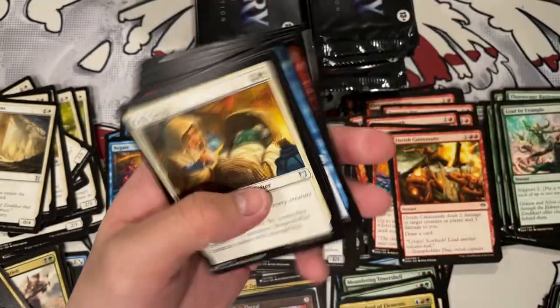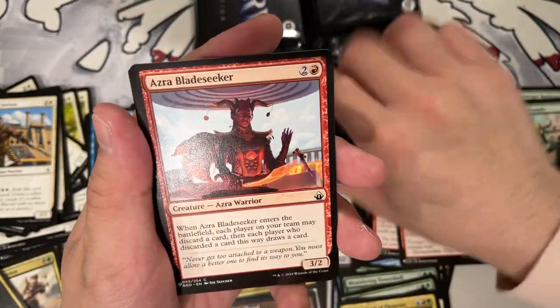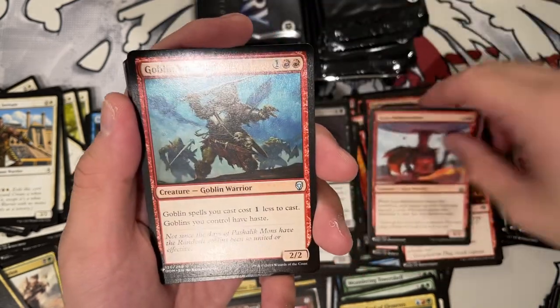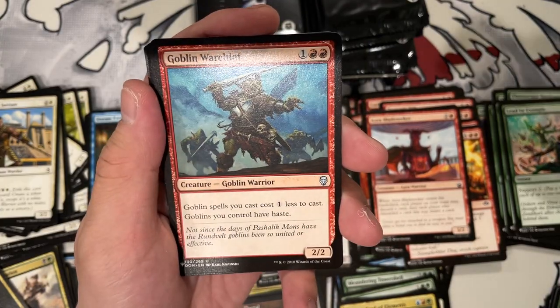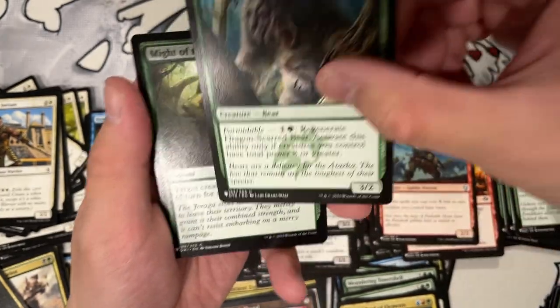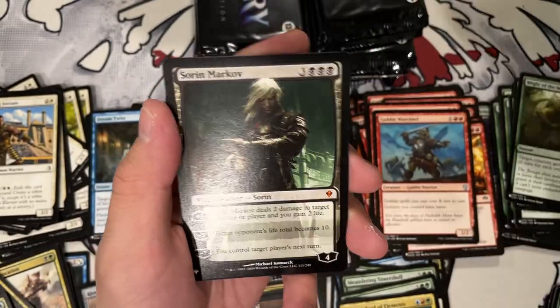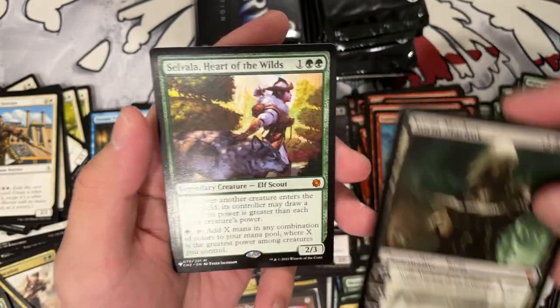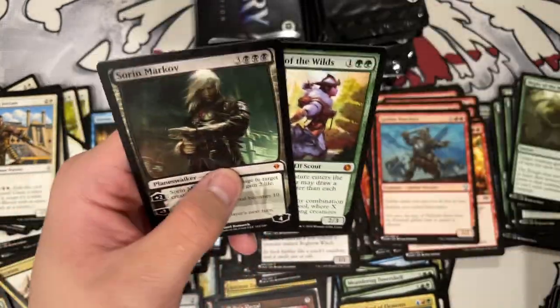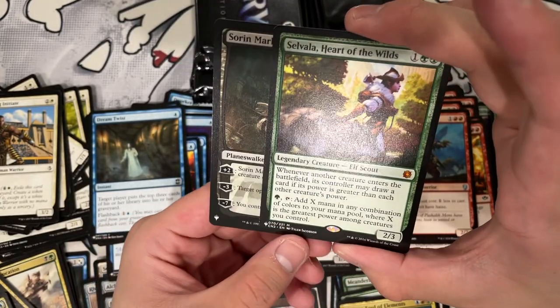Crypt Swap — that's a couple bucks. Ojutai's Breath. Dream Twist. Dallion of Ash Mouth. Rabid. Azra. Goblin Warchief might be a couple bucks too — anything that gives all your goblins haste and makes them cheaper is usually a buck or two. Mind of the Masses. Bounding Trasis. Milestone. Ooh, Sorin Markov — the classic minus three, someone's life becomes ten. Double mythic! And zero specter. That is such a good pack, Phil. A Heart of the Wilds — that's a mythic? Yeah. It makes a lot of mana and draws cards. It's so good.